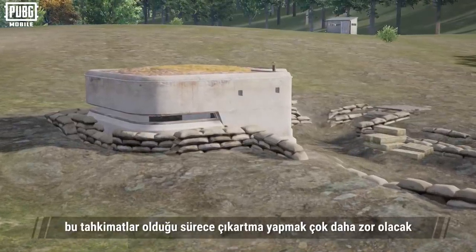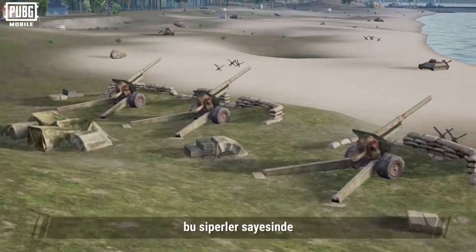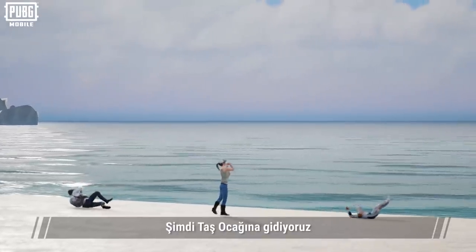These fortifications make it more difficult to land from the coast. On the other hand, if you find yourself trapped on the coast, you'll find that these covers will give you more protection. Let's take a break now.